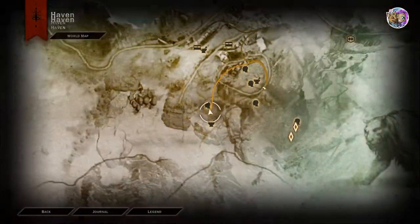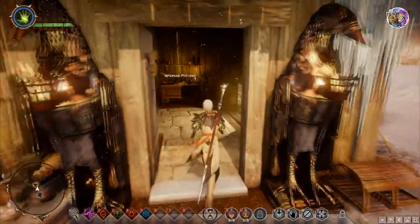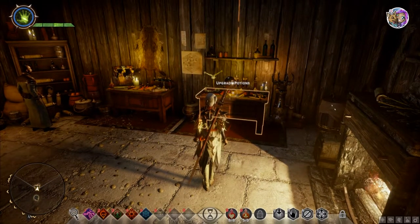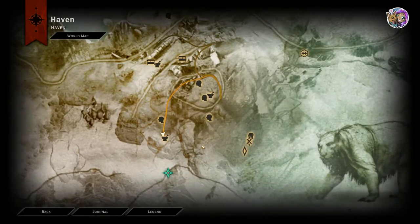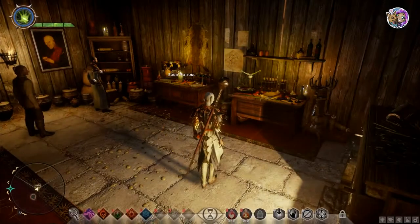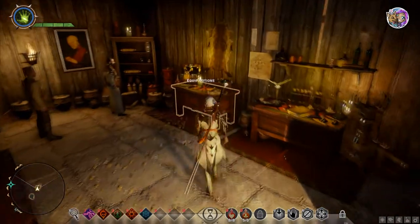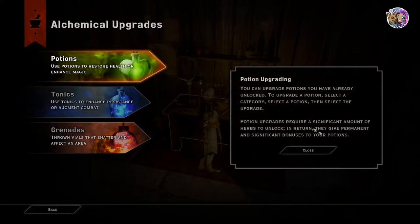Now for Adan — this is where the potions master is. He's your apothecary. He will talk to you and give you a little quest — he'll say something like 'I wish I had such and such notes,' and you'll be able to find that in Haven without leaving. You can come to him to equip your potions if you want. There's also a table here for upgrading potions — it says: 'potion upgrades require a significant amount of herbs to unlock; in return they give permanent and significant bonuses to your potions.'